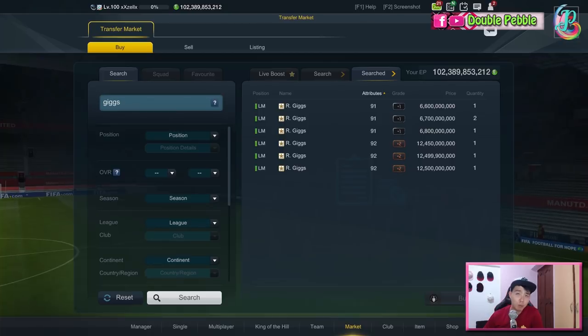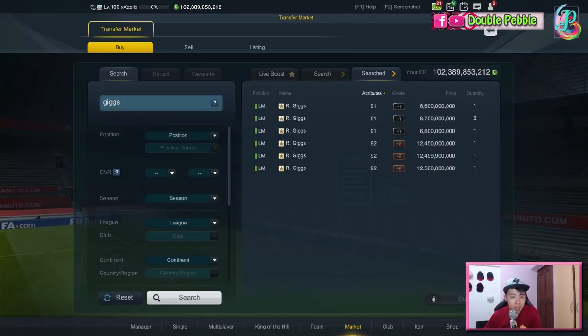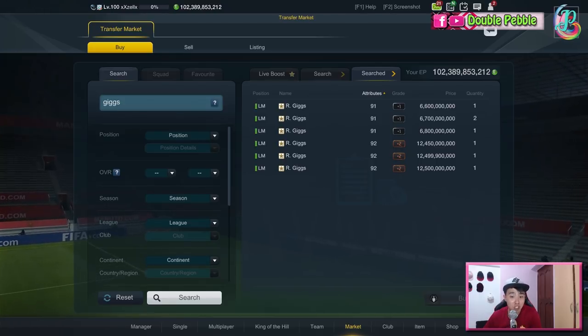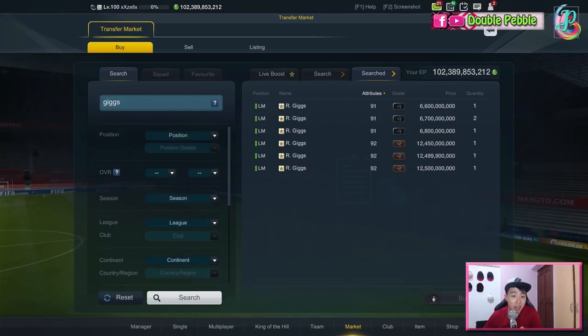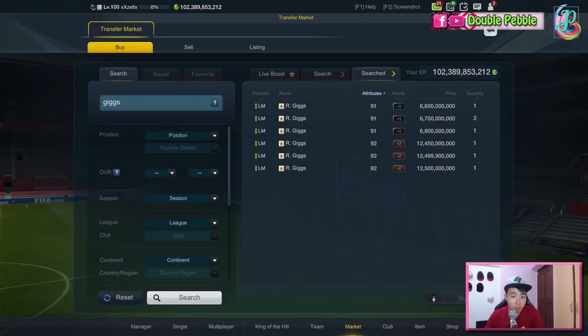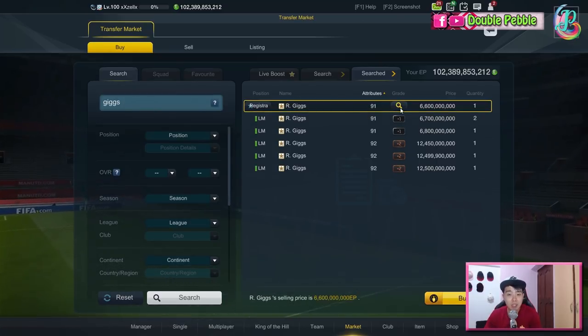How's it going everyone, welcome to Double Pebble. I'm back with another new FO3 review video for those that are still playing this game. Today we are going to be looking at a Man United legend, one of my favorite players back in the days — Ryan Giggs — and we are looking at the World Legend version, 6.6 billion for one.